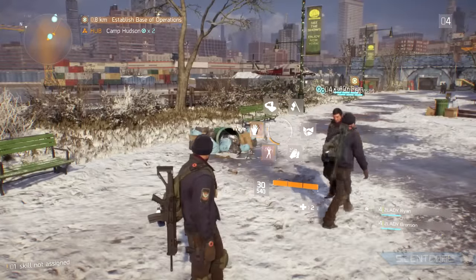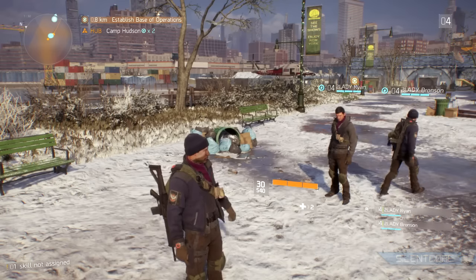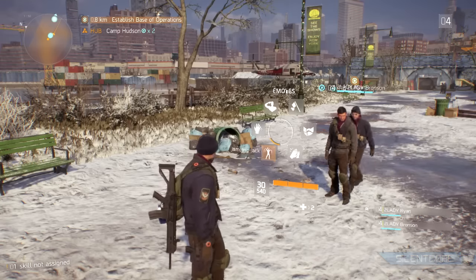First of all, let's take a look at these emotes. You can't actually choose which ones you have activated. You just hold down on the D-pad and you can see the kind of pre-selected emotes.